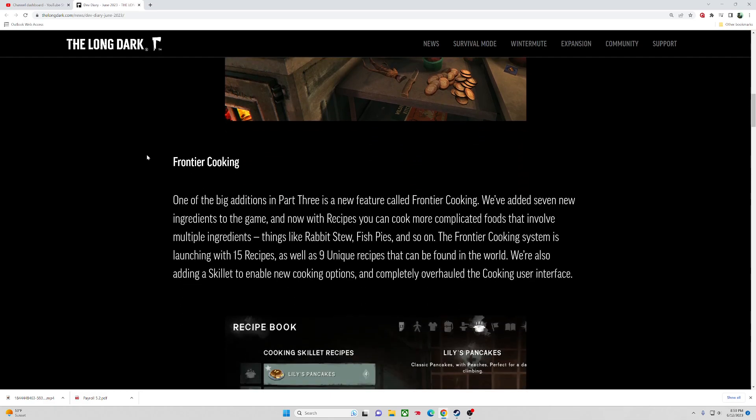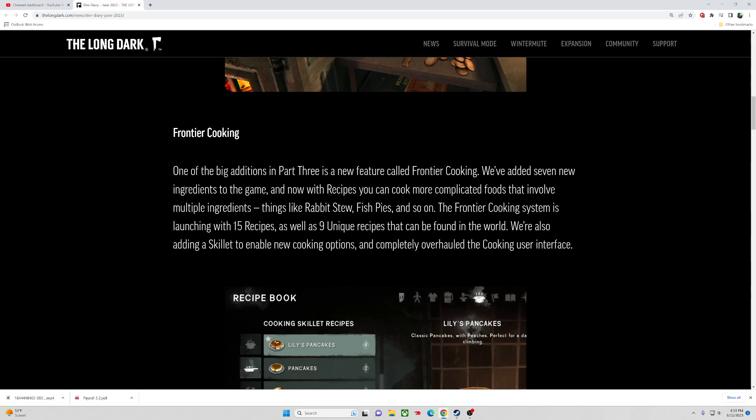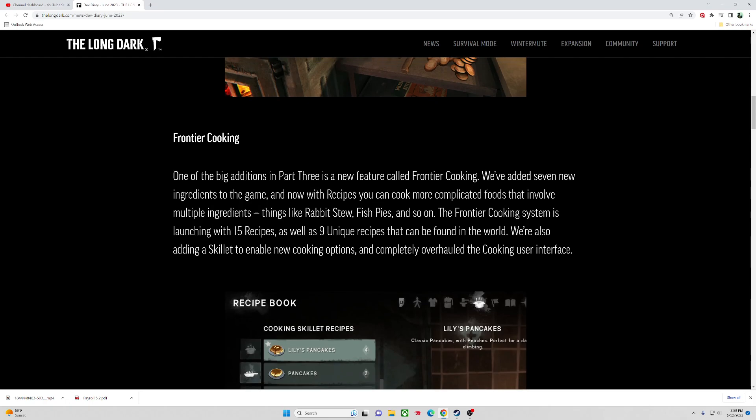Frontier Cooking — one of the big additions in Part 3 is a new feature called Frontier Cooking. They've added seven new ingredients in the game, which is quite a bit. The recipes that cook more complicated foods involve multiple ingredients: rabbit stew, fish pies, and so on. The Frontier Cooking system is launching with 15 recipes as well as nine unique recipes — so 24 recipes total. They're also adding a skillet to enable new cooking options and clearly overhauled the cooking user interface.